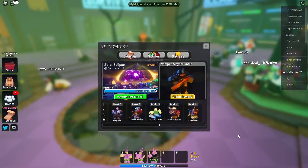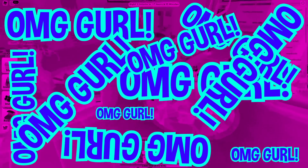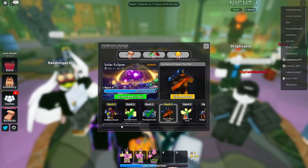Dude, look at the reward for rank 12 — it's the Eclipse Commander. That's a girl! We got another girl commander. Let's go. I can already hear the calls of Simp. And that's not the only cool skin in here.